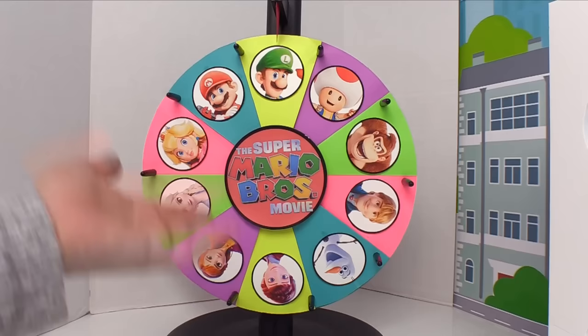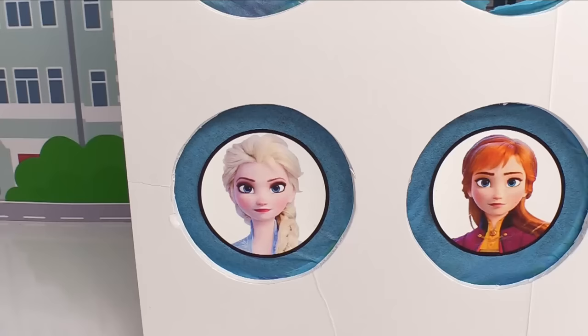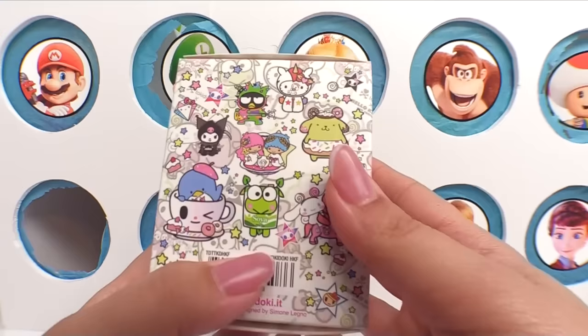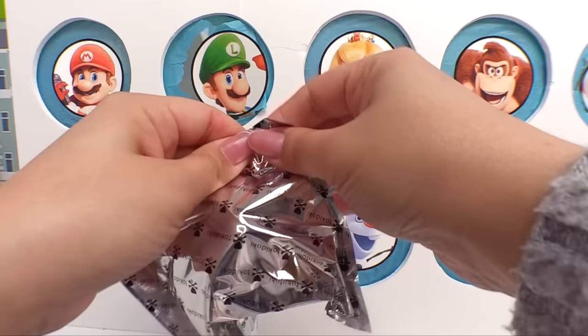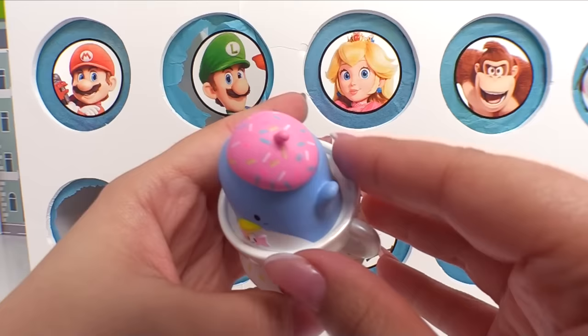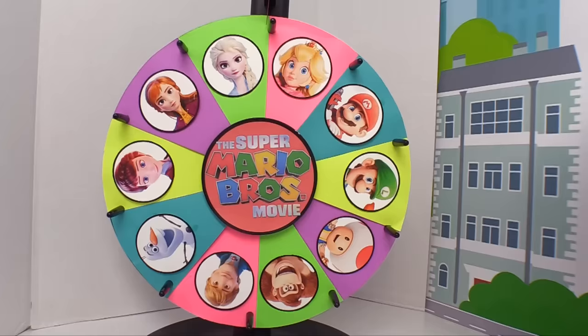It seems they're frozen in scoring points! Let's see if they can break that this round — and they did. We landed on Queen Elsa. What did she bring us? We have a Tokidoki x Hello Kitty and Friends. Here are all the ones we can get. Who was it? It's Tuxedo Sam, looking really cute with a sprinkle hat, inside a cute little teacup with donuts and sweet treats — even his little plate is sprinkled!